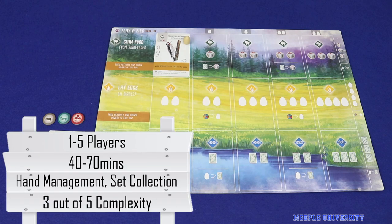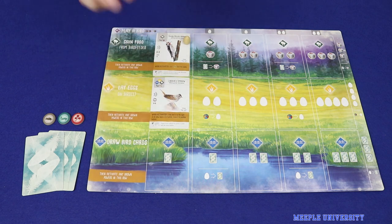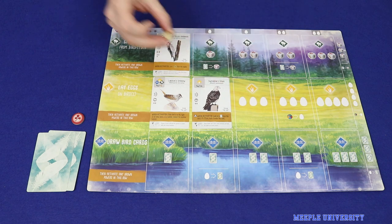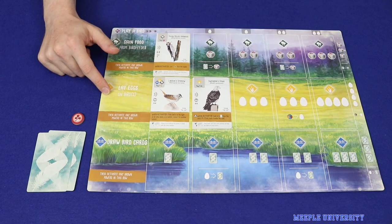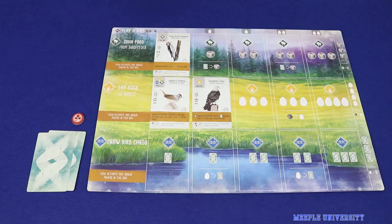In Wingspan, players are birdwatchers attempting to put together the finest aviary of birds that they can over four rounds of play. Gameplay is very straightforward — players are trying to play bird cards onto their boards for points. To play a card, a player needs three things: a bird card in hand, food tokens matching the requirements of that bird, and eggs matching the number of the column in which the bird is placed.